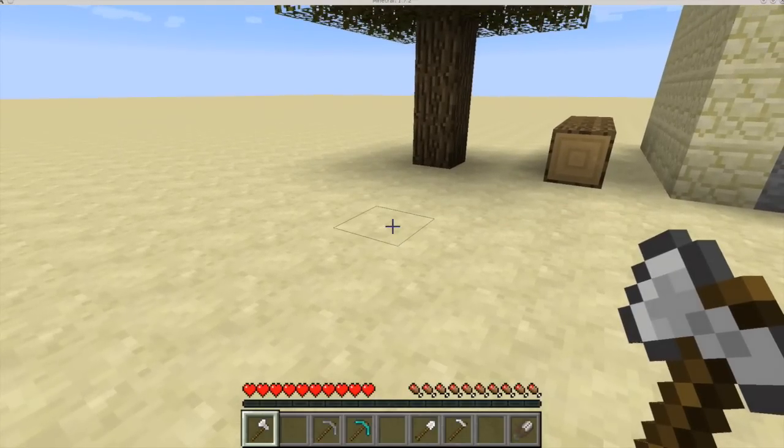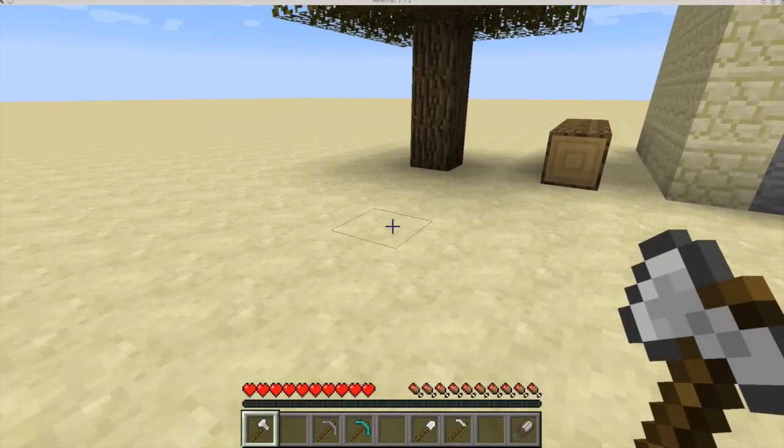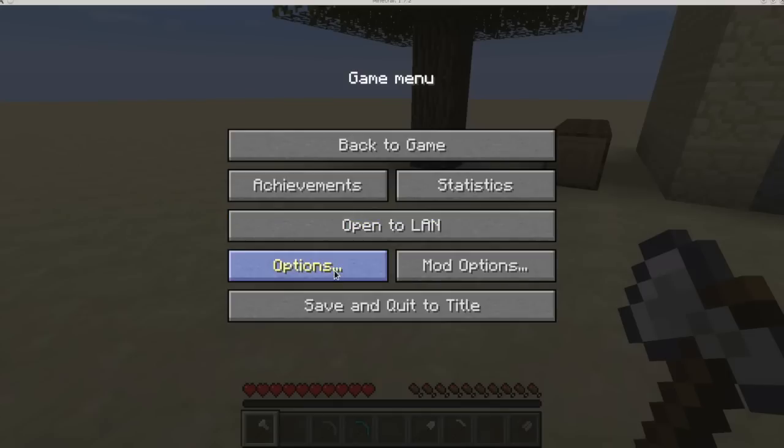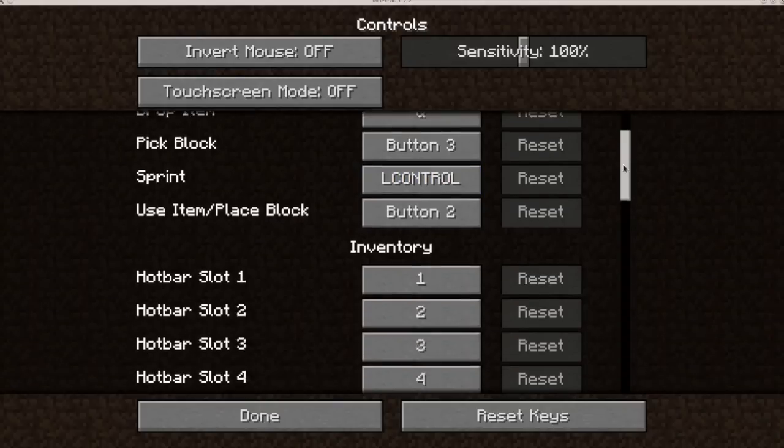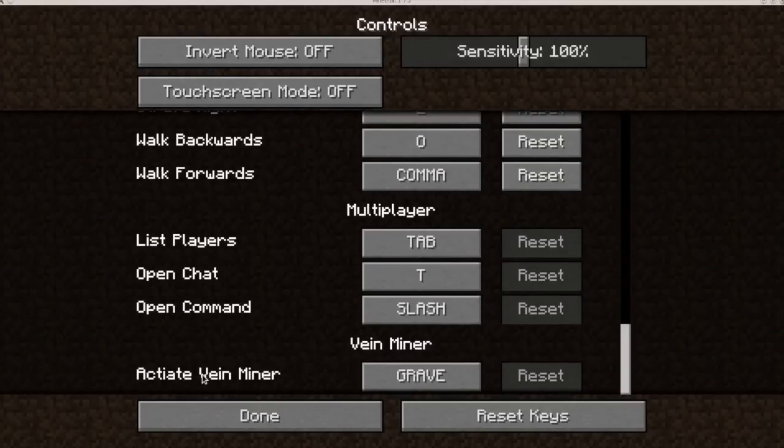To get started with Veinminer you need to know the keybind. Go into Options, then Controls, and you'll see that it is set to grave by default. You can set it to whatever you want, including Shift. Setting it to Shift will not interfere with sneaking. At the moment it is grave, which some people call tilde.